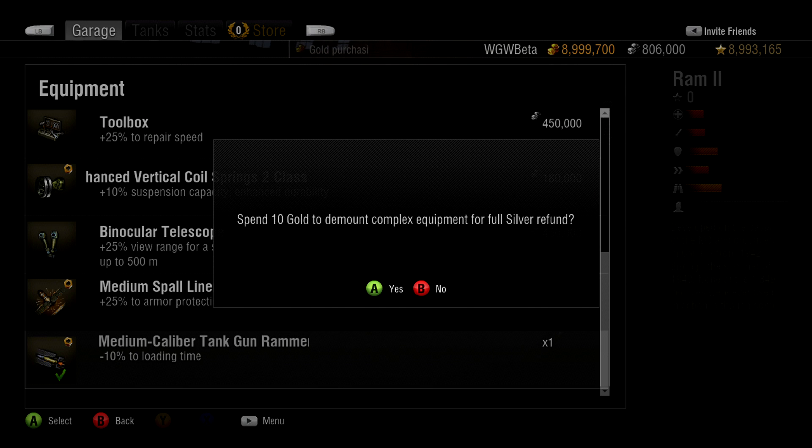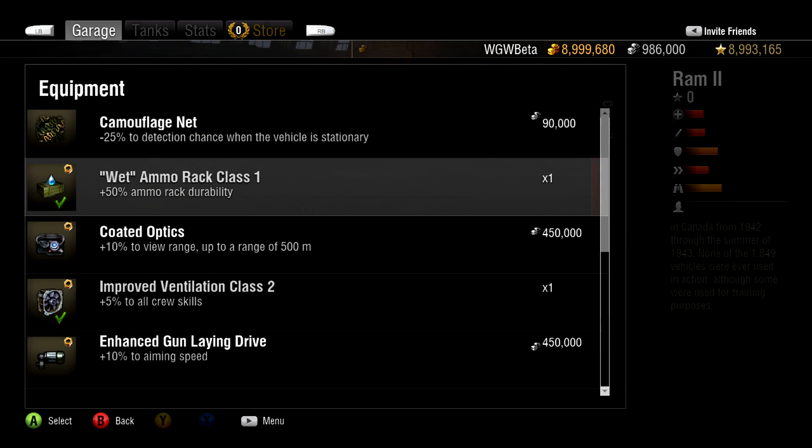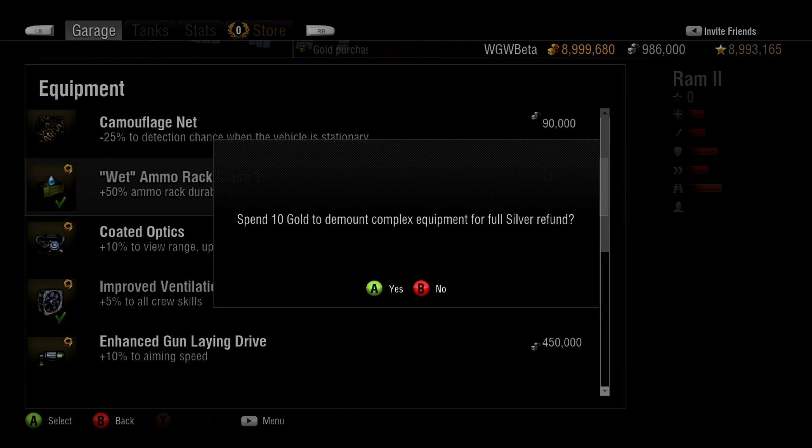Though it will cost you 10 gold to demount equipment, you will get a full silver refund for the original purchase. Alternatively, you can choose to destroy the equipment at no gold cost, but you will not get the silver refund.